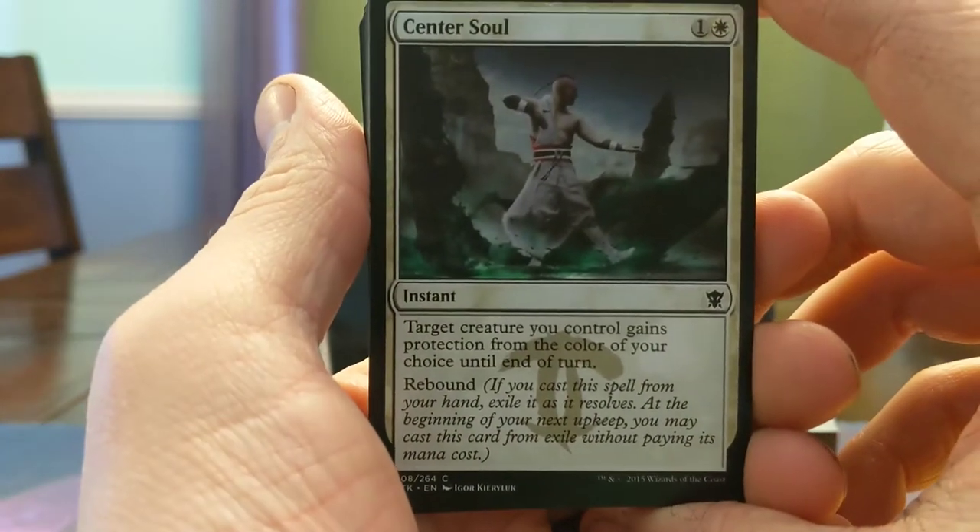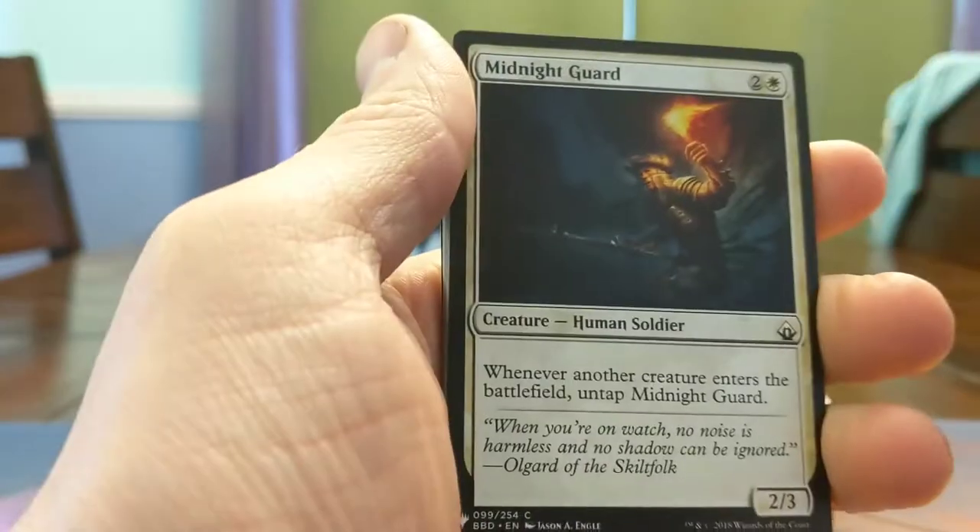Center Soul — target creature you control gets protection with color choice, Rebound. Gets your creature through for damage a lot of times.